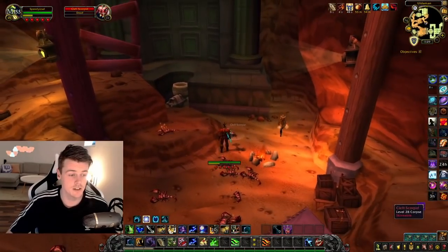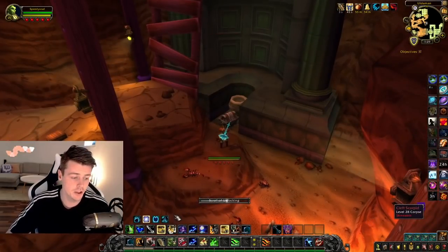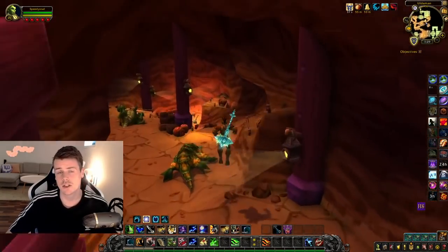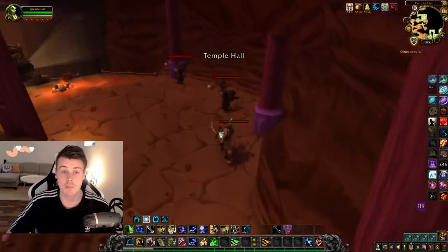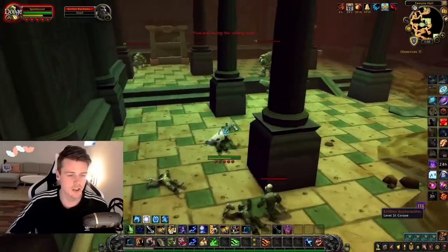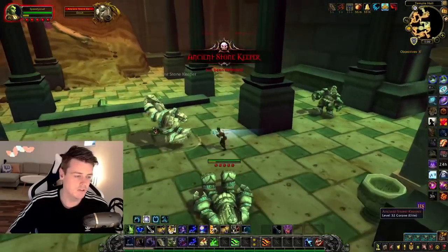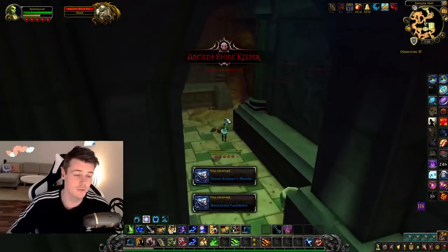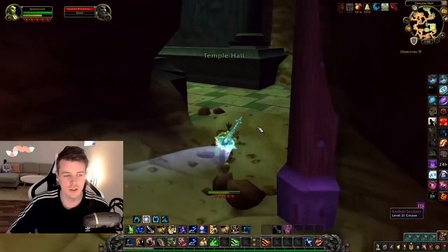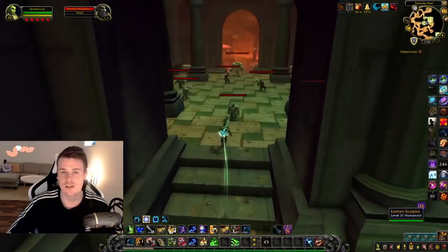I'd definitely recommend bringing a profession or a character that allows you to open a chest. The first chest spawn is going to be down in this scorpion pit area. As you can see it's locked, but I have Inscription so I can use the Scroll of Unlocking to open the chest. Chests have a higher chance of obtaining rare blue items, and that's where all the gold is going to be at. It was believed that you could only get the super items from bosses and chests, but that's not true — I've personally received super items from small scorpions on the map.